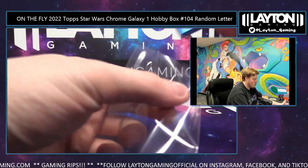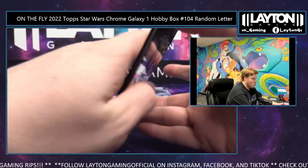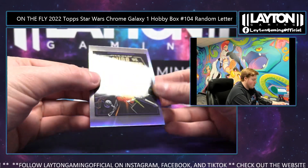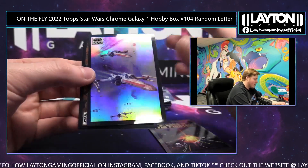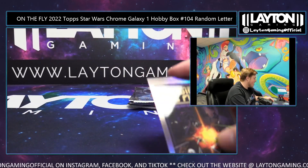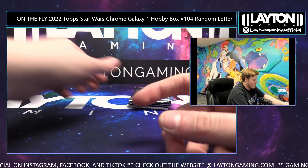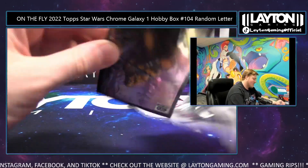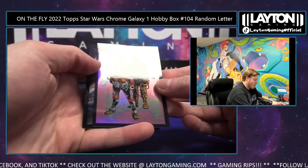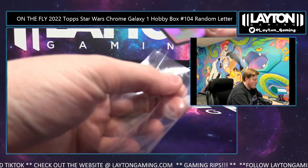Chewbacca refractor — there you go Forest. Nice hit on the refractor. Seven packs to go. X-Wing vs. TIE Fighter going to Joshua — there you go, and X-Wing Starfighters refractor as well — same pack, couple for you Joshua B. Man, they are running it up and they're not gonna stop — they're just gonna keep going! Wild, Joshua. That's wild — taking care of business tonight.